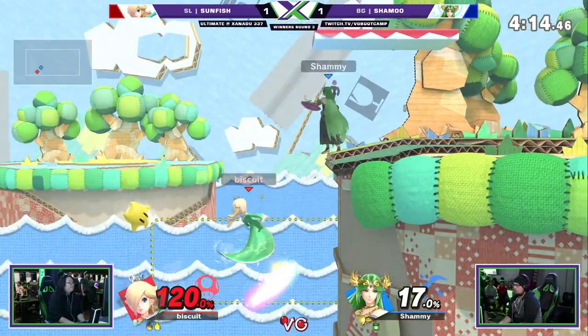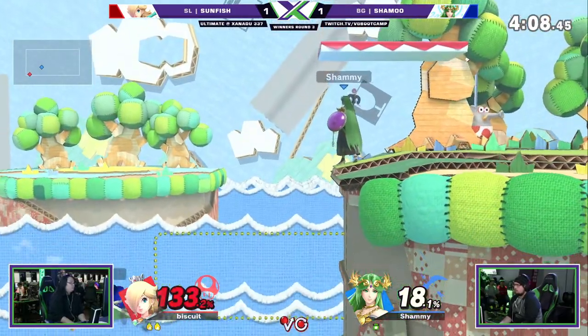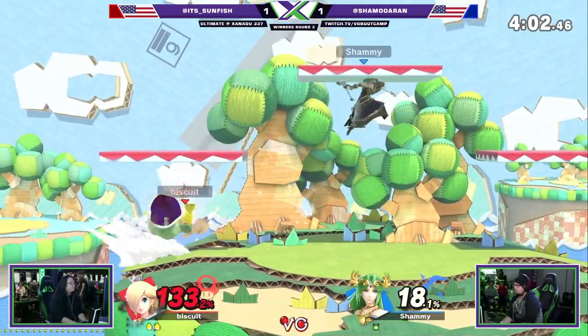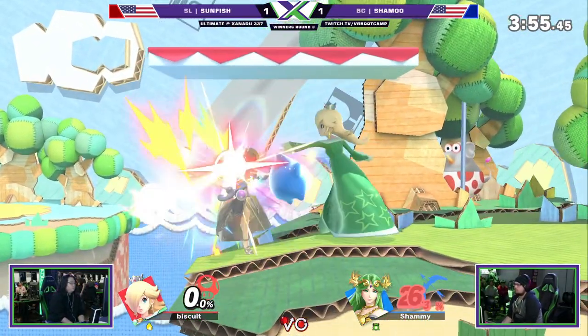Sunfish needs to find a way back onto the stage because this is not looking good for him. Sun does have a tendency to miss-input his up-Bs and just kind of reverse and die. It happens a lot — happened in Smash 4, happens a lot in this game. And now it's even, Sun. I believe — I believe the hero. He's looking, here's the jab. He can't roll out because it's pushing back right now.